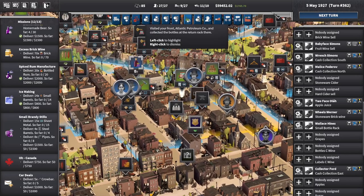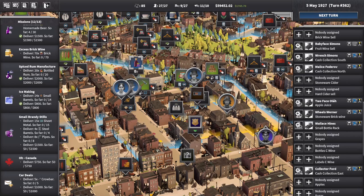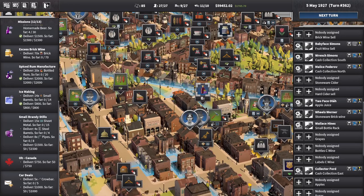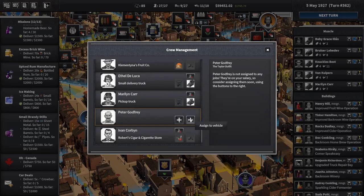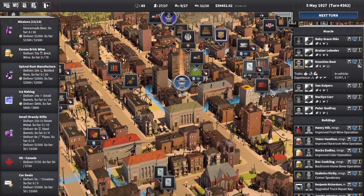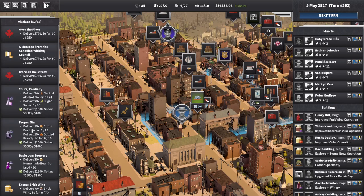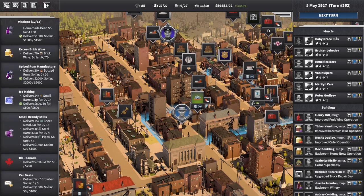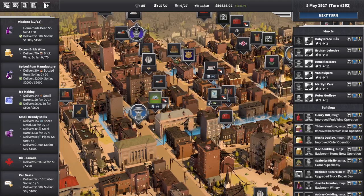That all worked out fantastic. I'm going to try and do those jobs over the river just because I want them. I'm going to teleport Godfrey out of there because I'm paranoid about that — it's probably been patched out but I don't want to take the risk. The last thing I want is to get completely stuck over there. What was I doing? I wanted barrels — 14 small barrels, that's what I wanted. I'll just keep knocking these out.